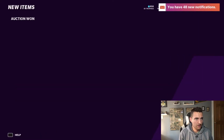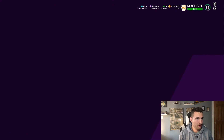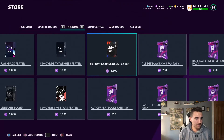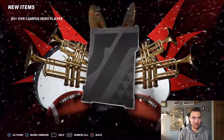We're going to go ahead, quick sell, get our training, and hop back over to the store. We're literally going to roll this training set. The beauty of it is these 85s are exactly what people are looking for to do these Team Diamond 2 sets.